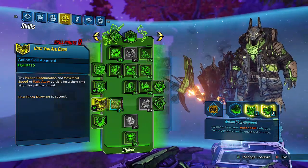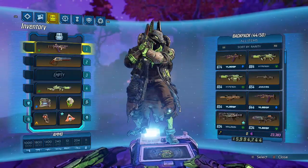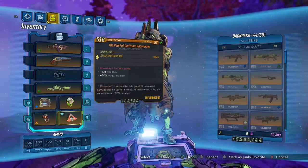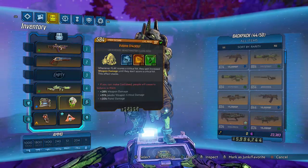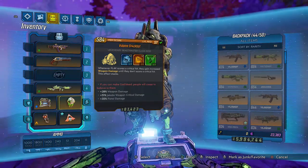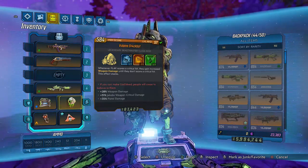We also have a bit of Not My Circus and Until You Are Dead. We have an Old God shield, a Seeker Pearl - for obvious reasons, I love this pearl, it's so good. It's perfectly rolled and stacks beautifully for this build and any Jacobs build I have, so it totally works out in our favor.